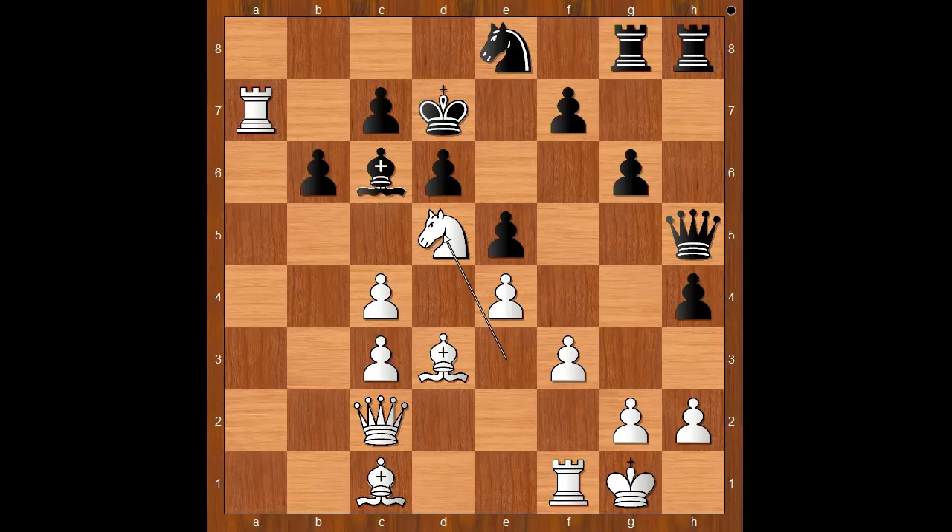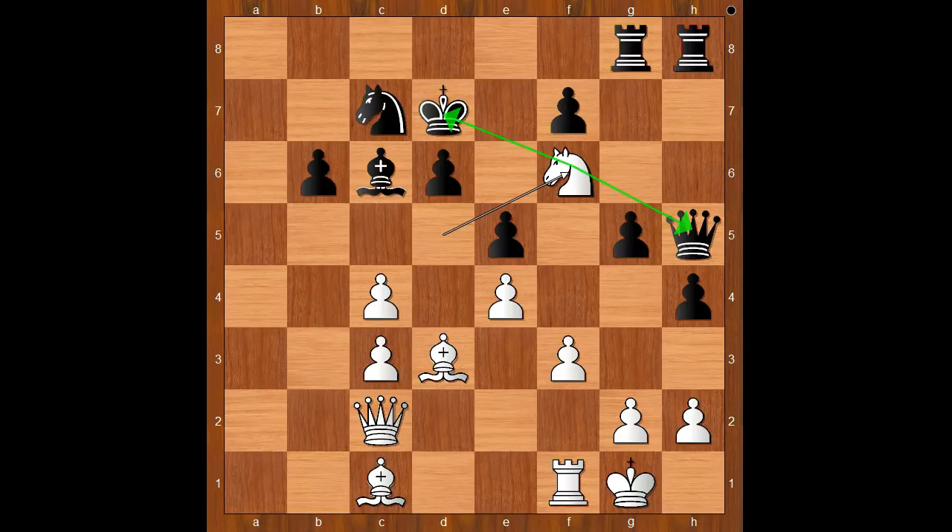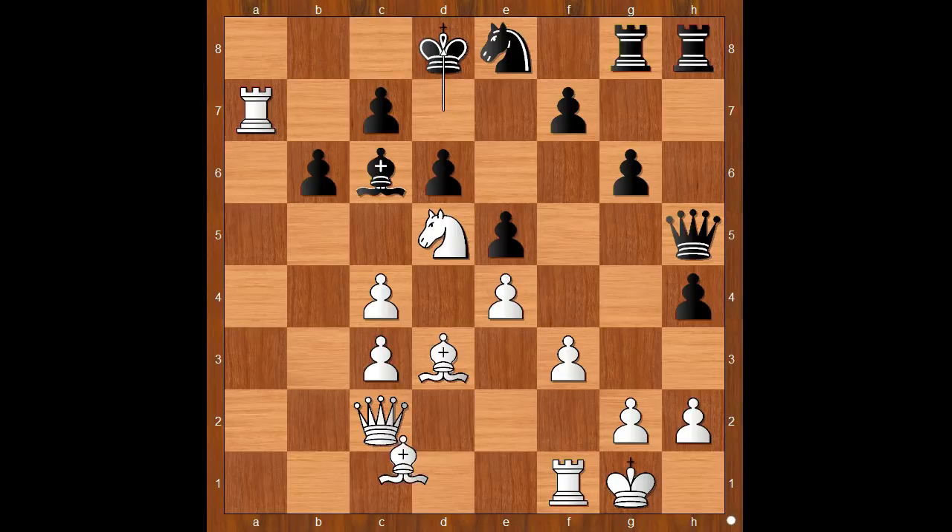Knight to d5. King to d8. Let's take it back — if something like g5, then rook takes on c7, check. And after knight takes on c7, knight to f6, check — Black is a tiny bit unpleasant. Back to our game.